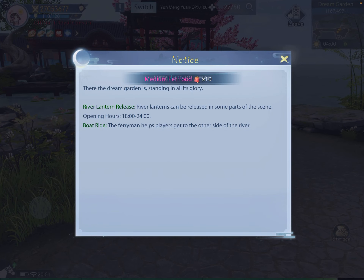River lanterns can be released at parts of the scene during opening hours 1800 to 2400, and the ferryman helps players get to the other side of the river. I got so excited about the pets I didn't notice this. What's this Talos? That's a new pet — five percent defense layer! There's a new pet here too, awesome. I'm going to have to catch more.